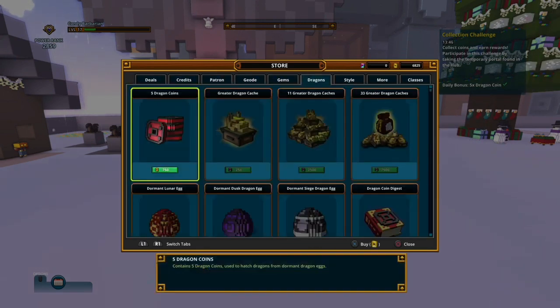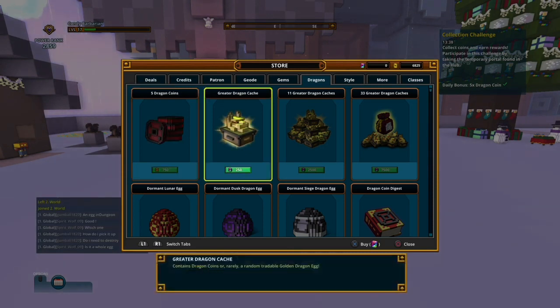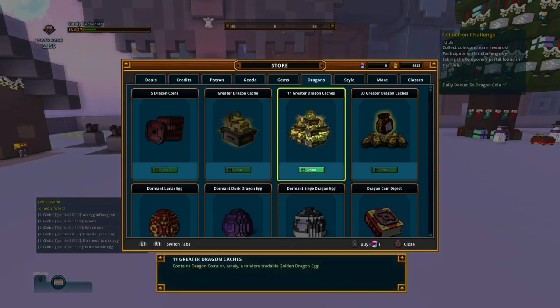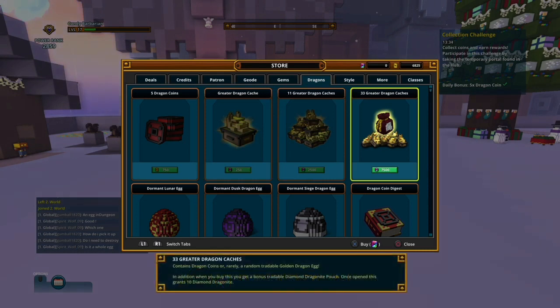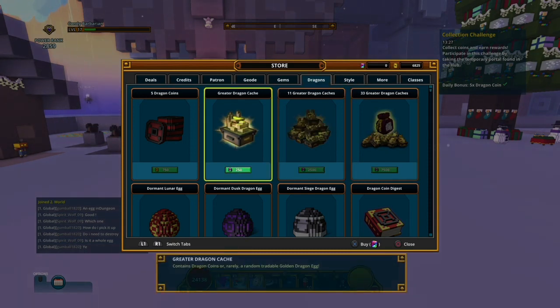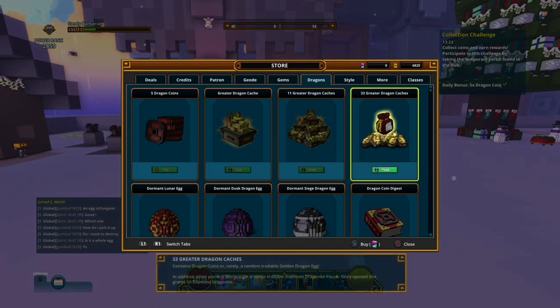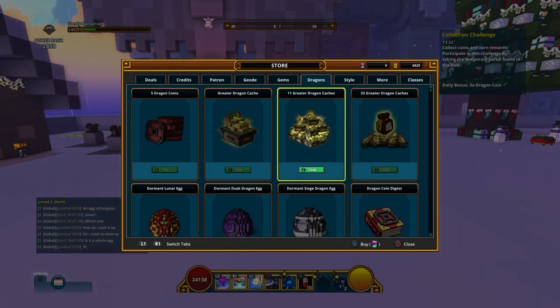In the store, go to the dragon section: five dragon coins for 750. This is what free-to-play players can buy. Pay-to-win players can get dragon catches - one is very cheap, but I'd recommend buying 33 dragon catches or the 11 pack. The single one isn't really worth it, but the 11 pack is decent value if you want to spend money.